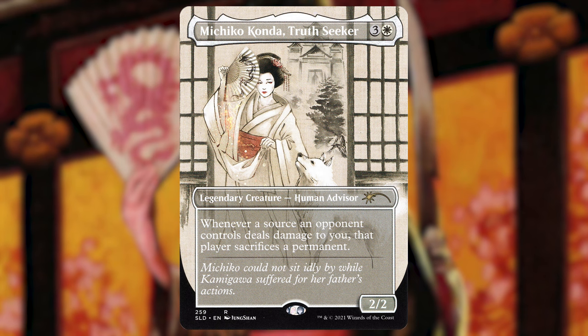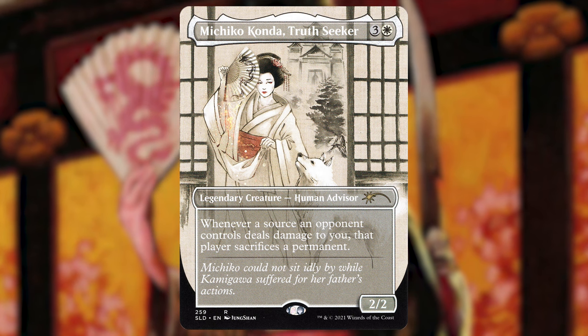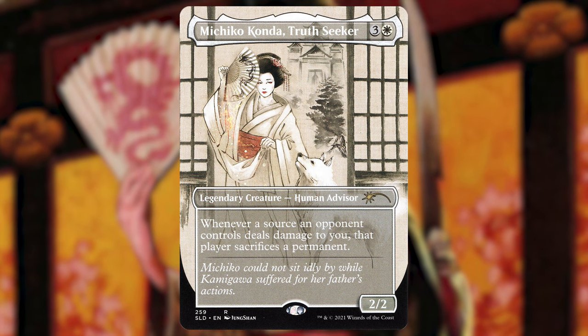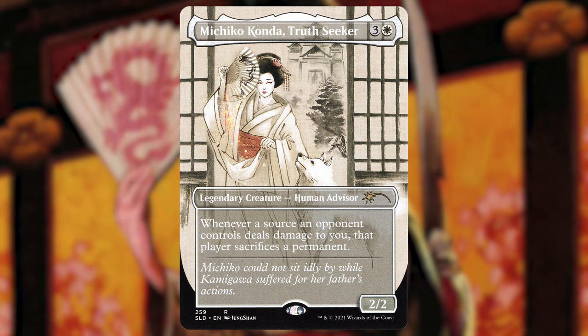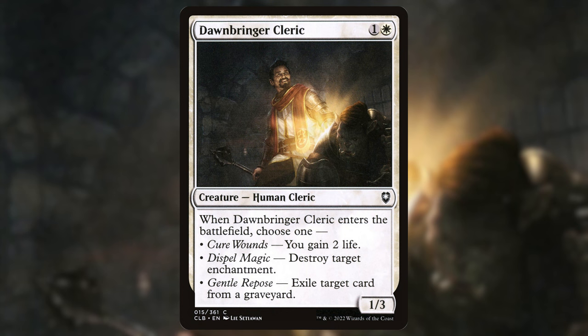Another card I absolutely love in mono white decks: Michiko Konda, Truth Seeker — three and a white for a 2/2 human advisor. Whenever a source an opponent controls deals damage to you, that player sacrifices a permanent. I'm so glad it's worded that way — if they hit you with anything, an Impact Tremors, a creature, whatever, they still have to sacrifice two permanents with your commander out. People are just not going to hit you — it kind of shuts off a Purphoros deck.